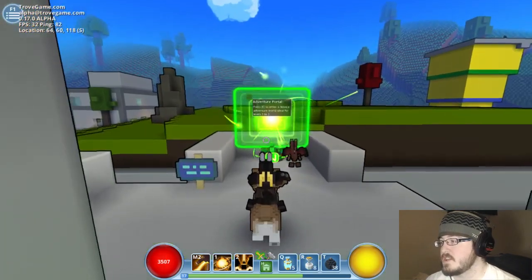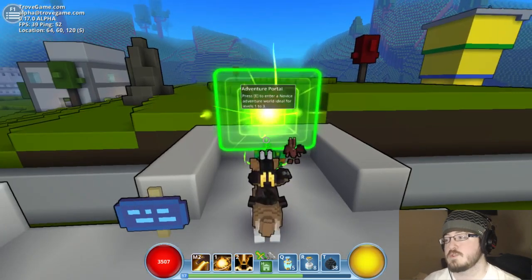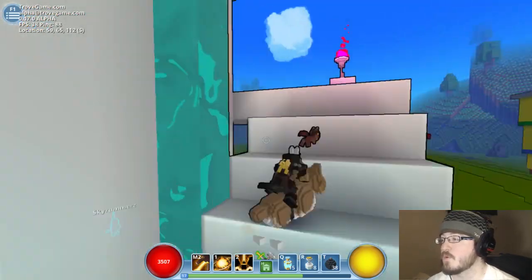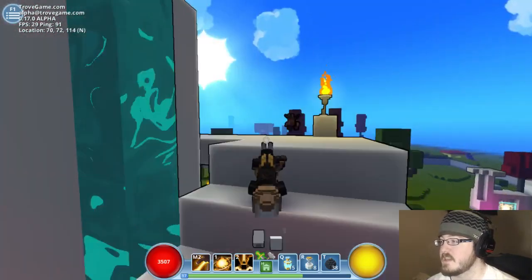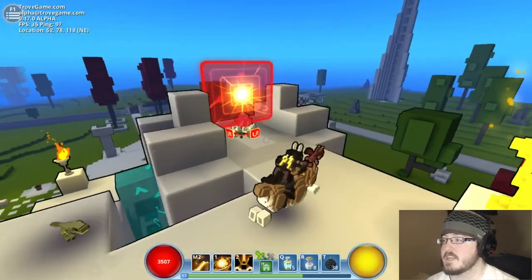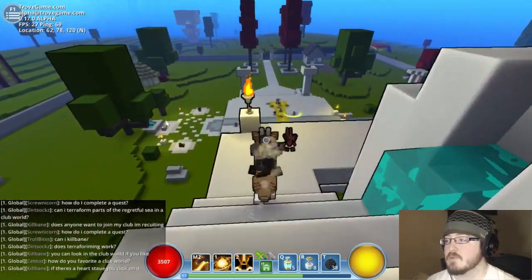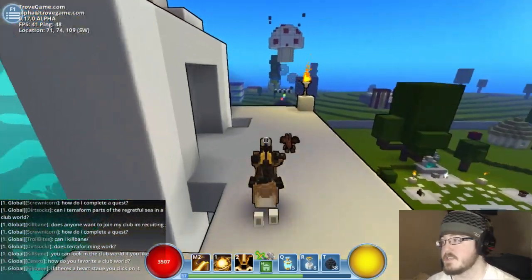Once you've picked your class, you then go through various portals, and each of these portals will go to a different level area. So you got one through three, and I think this is four through six — actually four and five. And then this is six and seven, and then this last one is eight and nine. Then you start getting into uber levels, and that's level ten and higher, and there's uber one through five. The level cap is actually fifty, so as you do this more and more, it'll get easier and easier.